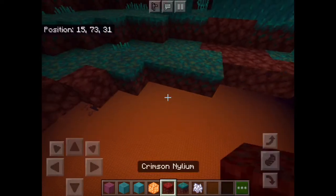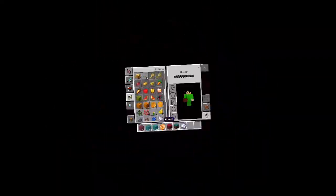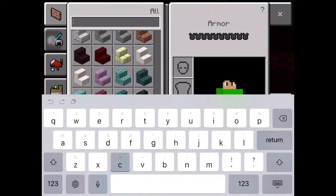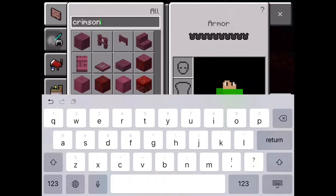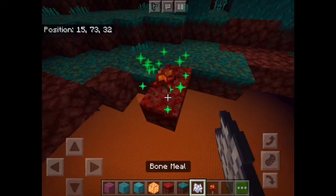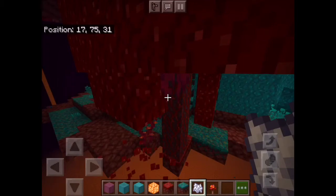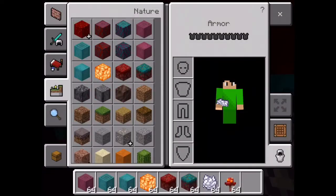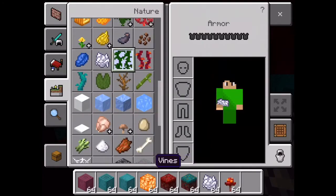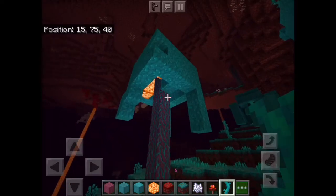It's the same with the other one. We're going to find the crimson fungus over here — there we go. The crimson fungus looks like this: it's red, and the warped one is blue. We have nether vines — which we call weeping vines — and in the overworld it's just vines. And here we have twisting vines.